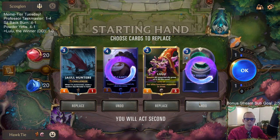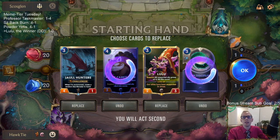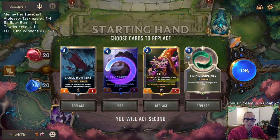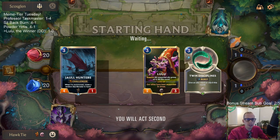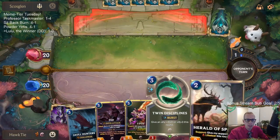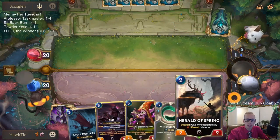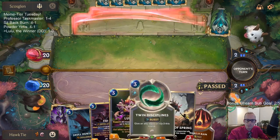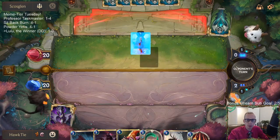I kind of like all these cards but it's just slow — we don't have anything until turn four. Twin Disciplines can be really important though. Maybe I'll Mulligan the Caretaker to see if we have anything on turn one or two. We can just save up Twin Disciplines mana turns one and two. I'm probably not even going to play Herald of Spring — let's just save our mana for Twin Disciplines.